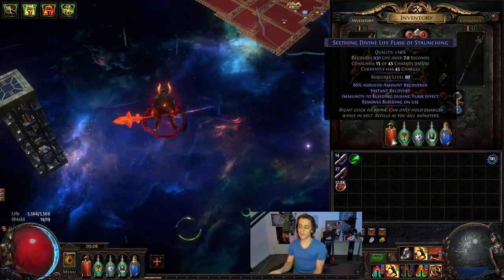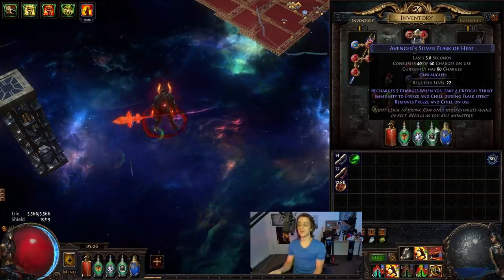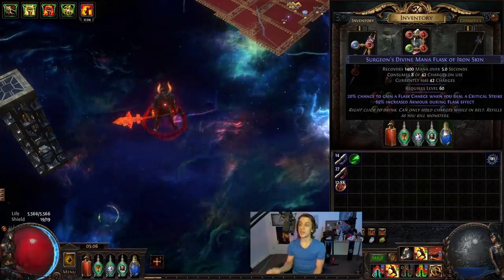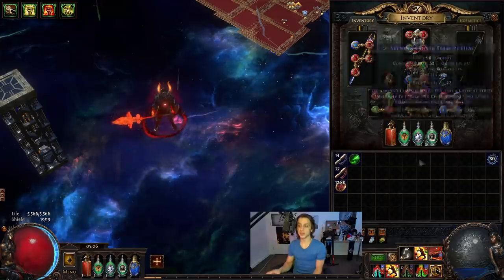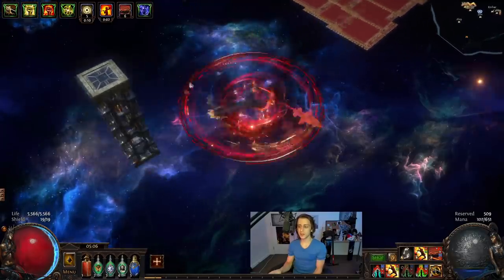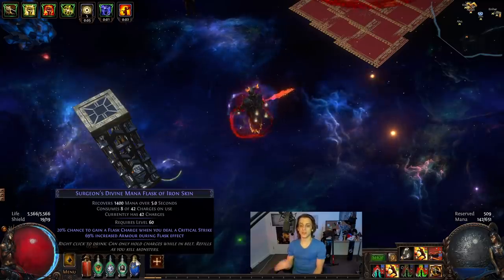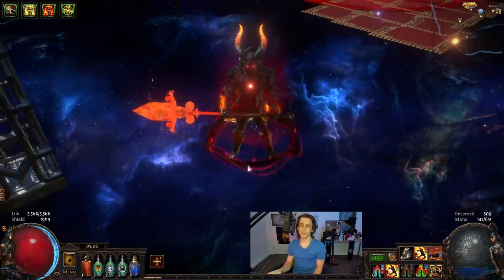I am currently running: one life flask, one instant life flask, a movement speed Quicksilver, a Diamond flask with curse immunity, a Silver flask with freeze immunity, and a mana flask because I still need a bit of mana. Ideally I'll try to get some mana gain on hit on a jewel, or some minus mana cost crafts — the goal is to get Cyclone to be almost free so it's consuming almost nothing and you don't need a mana flask. Then we can replace it with something like a Lion's Roar, Wise Oak, or Cinderswallow — Lion's Roar is probably going to be the play ultimately.